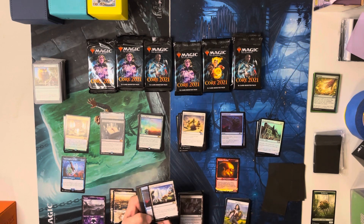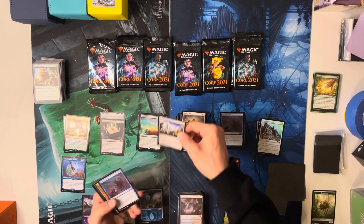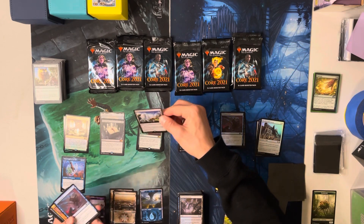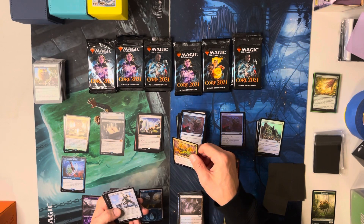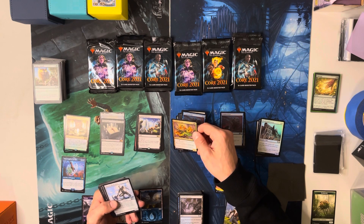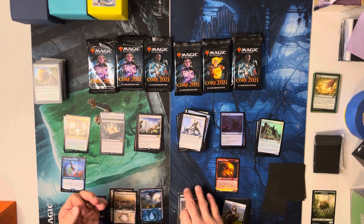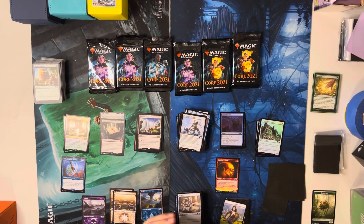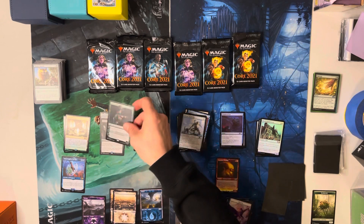Animal Sanctuary — what a cool art. Put a +1/+1 counter on a bird, cat, dog, goat, ox, or snake creature. That's almost cool for novelty's sake — really cool art. Leafkin Avenger comes out of there too. Most of my Simic deck comes out of M21. I feel like I need that guy. That's almost like a legal Mana Drain!